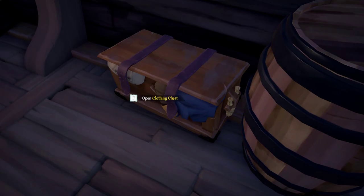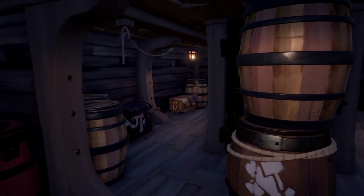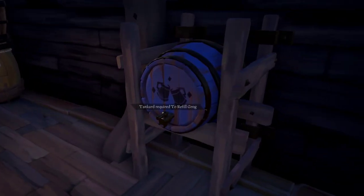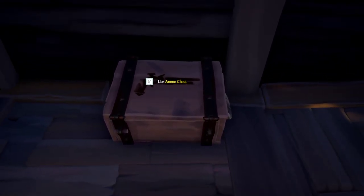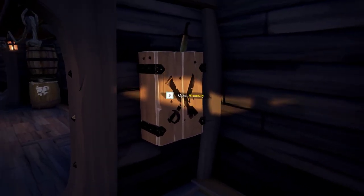The vanity chest, clothing chest, and equipment chest are all located on the left side of the ship, underneath the deck. The grog barrel is on the right-hand side. The ammo chest is just at the bottom of the stairs to the right, and the armory to change weapons is also on the right.